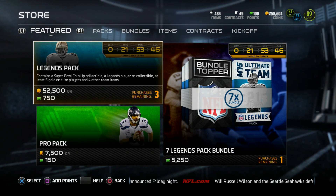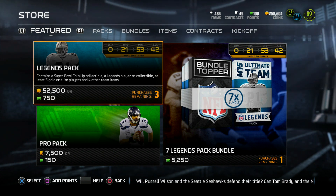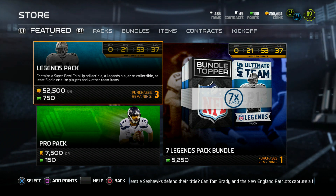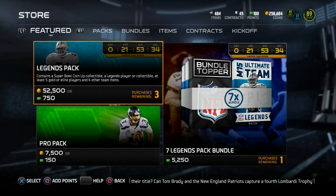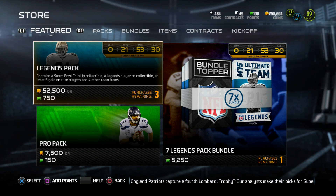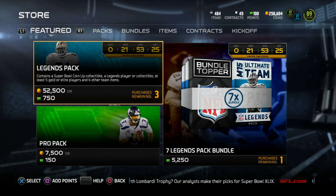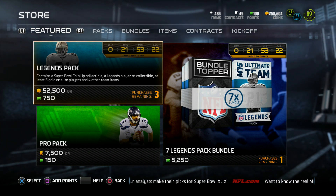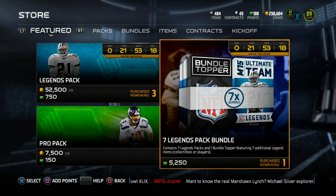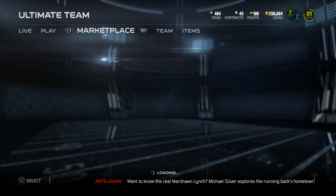I haven't bought any promotion packs this year, except for the Super Bowl packs - I think those are the only ones I bought. So the legends pack contains a Super Bowl coin-up collectible, a legends player or collectible, at least five gold or elite players, and four other team items. The bundle topper is seven additional legend items, so technically I'm getting at least 14 legend items in this bundle. So I guess it's not too bad.